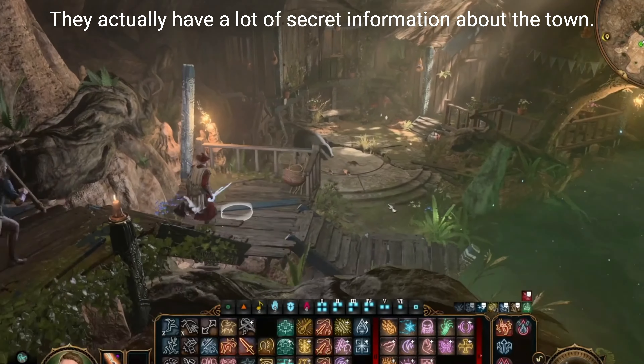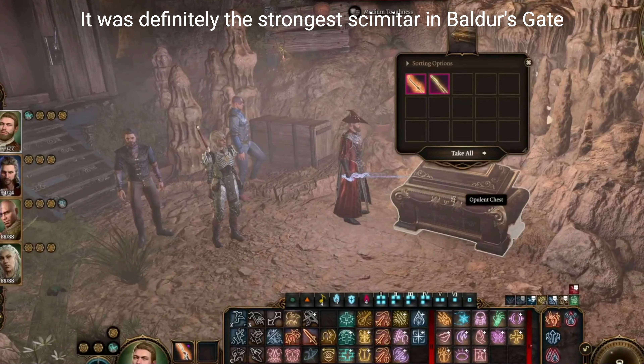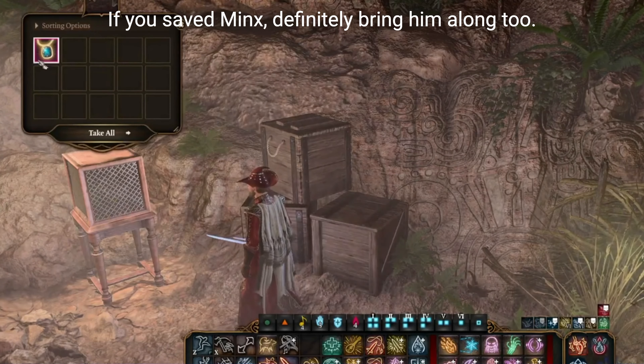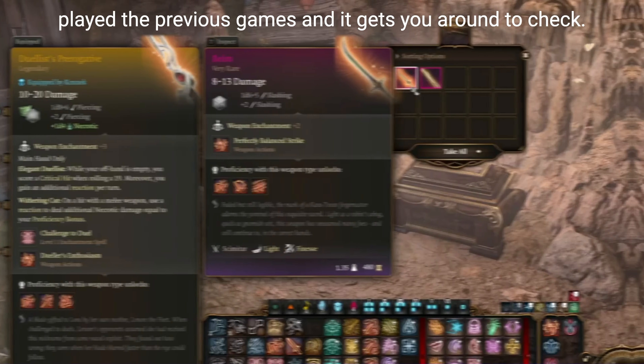They actually have a lot of secret information about the town. Your reward for snooping at the end though is one of the strongest scimitars in the game — it was definitely the strongest scimitar in Baldur's Gate 2 — and an amulet that increases your max wisdom score. If you saved Minx, definitely bring him along too. They have a conversation that is really, really fun if you played the previous games, and it gets you around to check.